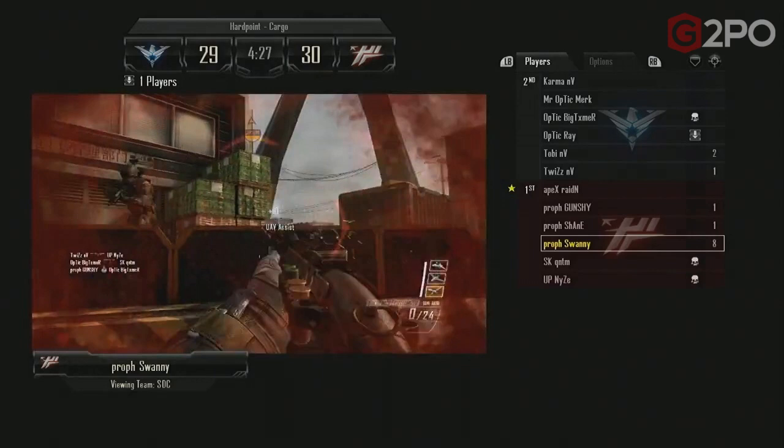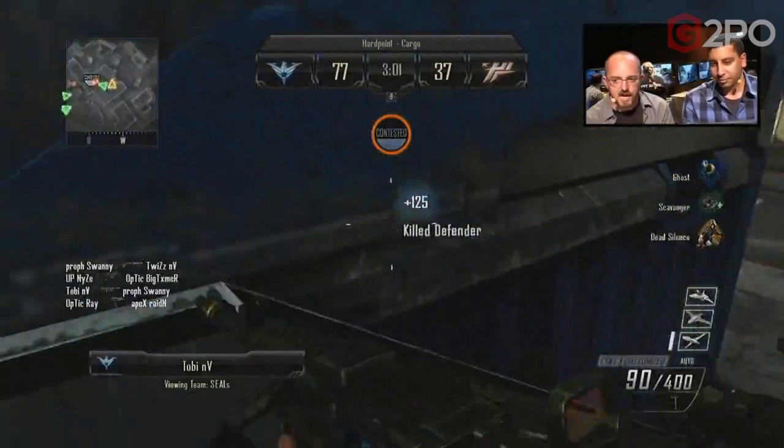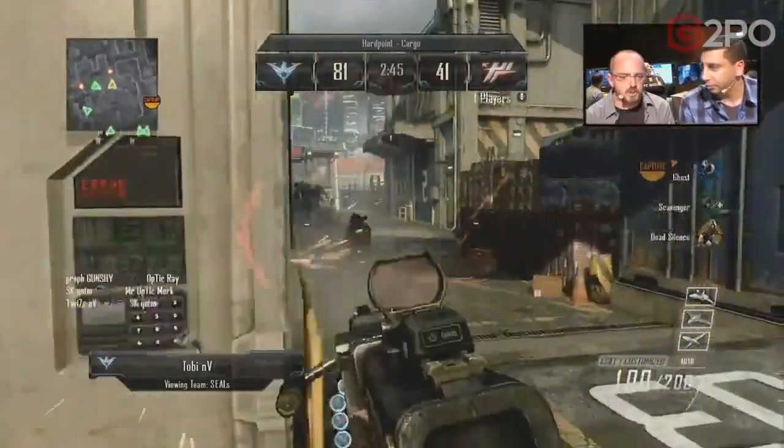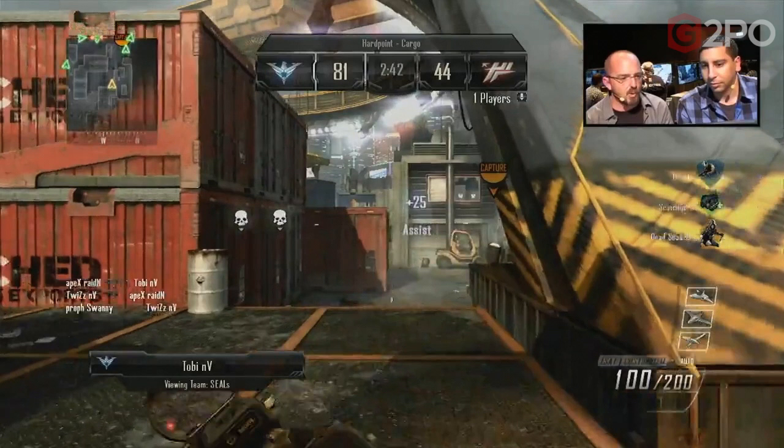You're getting half the scorestreak points for kills that you would in Team Deathmatch. Here's another good one for promotion of objective gameplay: you actually get 125 points for killing a defender inside the contested area on Hardpoint. So you're getting 75 additional kill points simply because you killed the defender within that contested zone. You're also getting 25 instead of 75 for a kill assist in an objective mode versus Team Deathmatch.